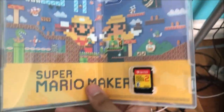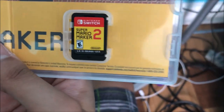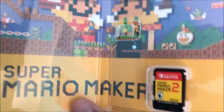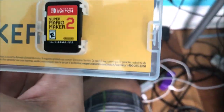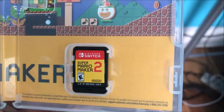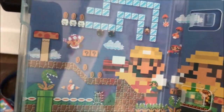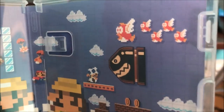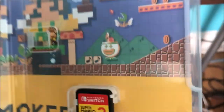Ah, lovely! Look at that. Oh, it doesn't show Mario and Luigi on the game card. They should have done that — it would have been nice if they showed Mario and Luigi on the game card. But oh well, here's Super Mario Maker 2. And here's all the shenanigans — there's Toad, Mario, Luigi, all the Bullet Bills, Cheep Cheeps, Conkdors, Koopas, Piranha Plants, everything. Fire Flowers, Thwomps. Absolutely fantastic!